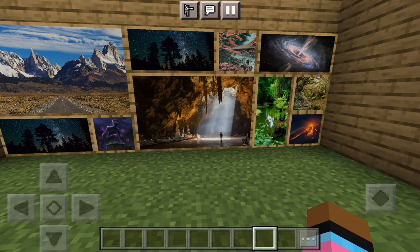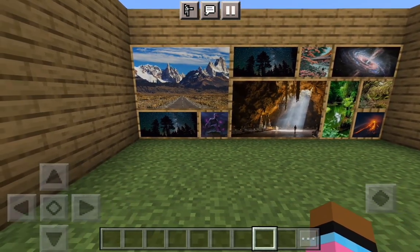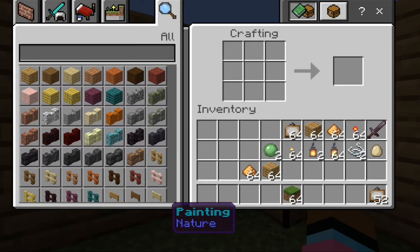These are actually not all the paintings. First, let's show you how to craft the paintings, because that is the most important step to get a painting. All you need to do is place a regular painting frame in the crafting table, and you'll get this really special one right here — it has painting highlighted in blue.